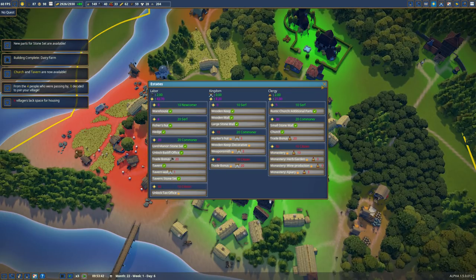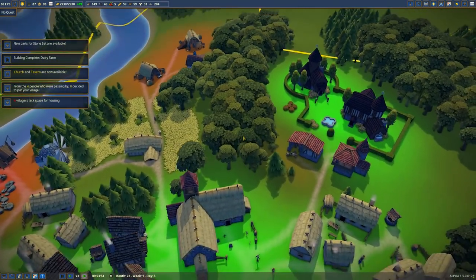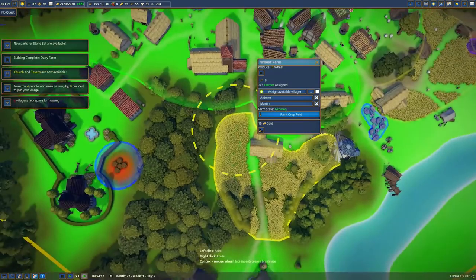Might as well unlock all this stuff while we can. Big old church here on the edge of town - might just take this crop field away a little.